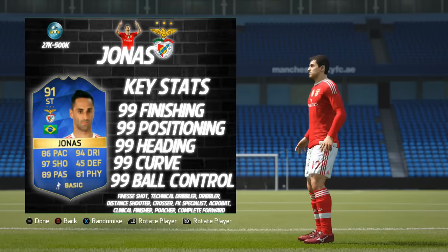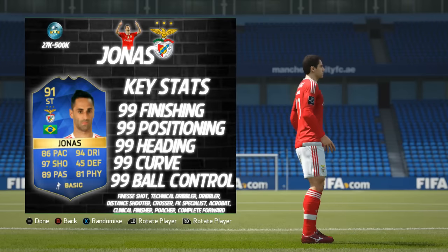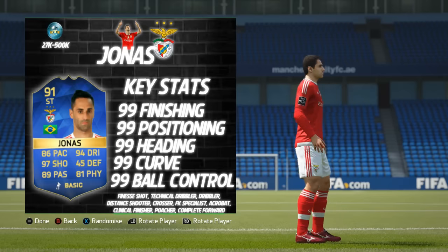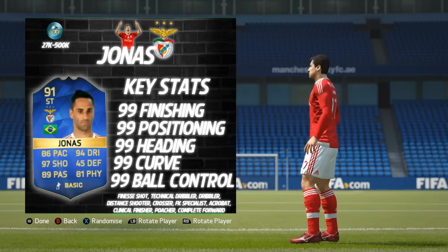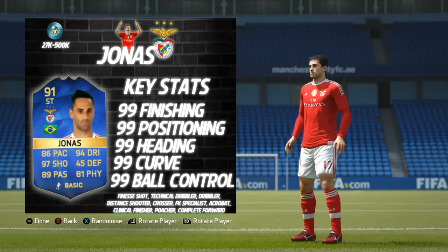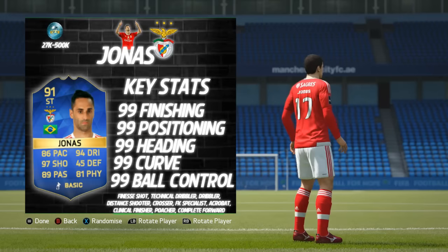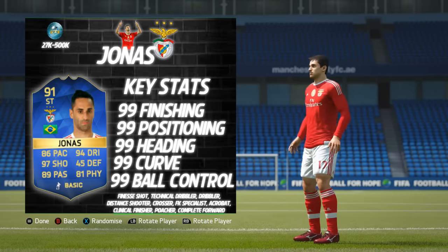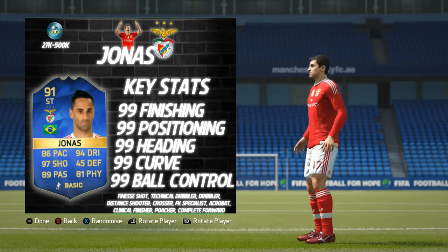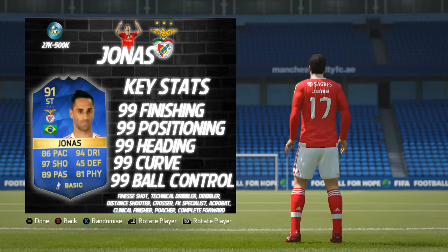Getting into his base card and in-game stats: he's a 91 overall, which is absolutely crazy, but he's had so many special cards throughout this year — I think at least five or six. Base card stats: 86 pace, 94 dribbling, 97 shooting, phenomenal 89 passing, 81 physical, and 45 defending. For his key stats, we have the first lockout at 99s of any player I've done this year — he's got 99 finishing, positioning, heading, curve, and ball control.